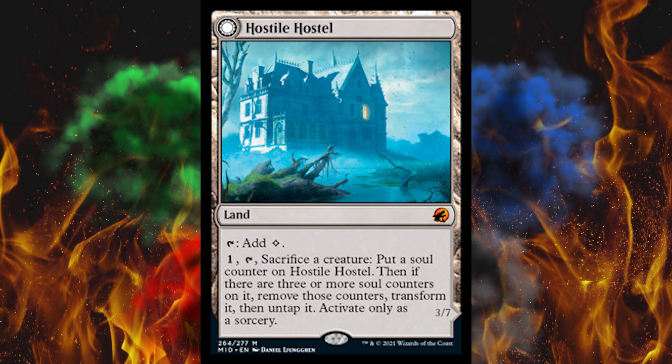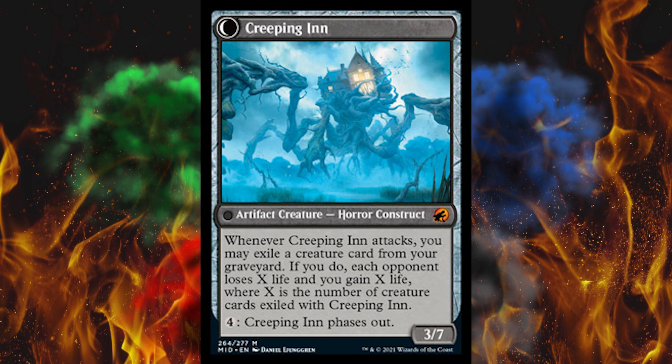Next up, a mythic colorless land called Hostile Hostel that flips over. Tap for one generic mana. But if you pay one, tap it, sacrifice a creature, and put a soul counter on Hostile Hostel. If there are three or more soul counters on it, remove those counters, transform it, then untap it — activate only at sorcery speed. So you get Creeping Inn, a 3-7. Whenever it attacks, you may exile a creature card from your graveyard; if you do, each opponent loses X life and you gain X life where X is the number of creature cards exiled with it. Then if you pay four, Creeping Inn phases out. Pretty stupid — it would take five to eight turns to get going.